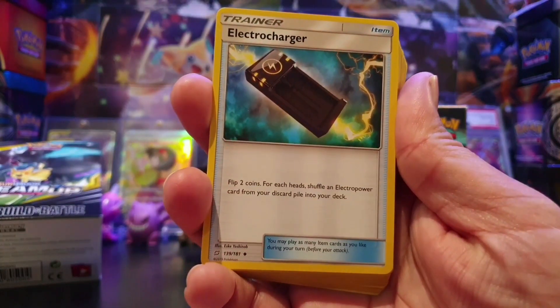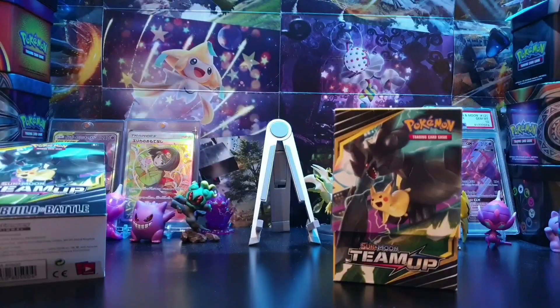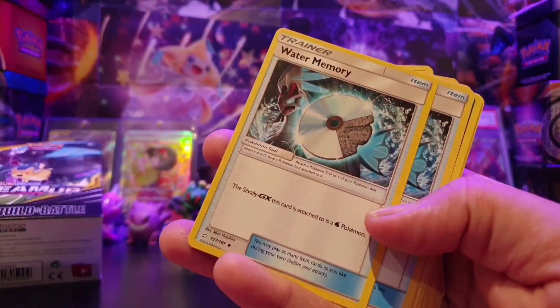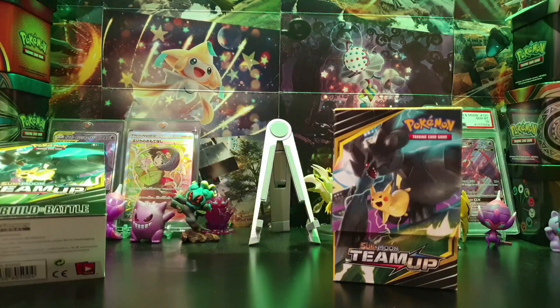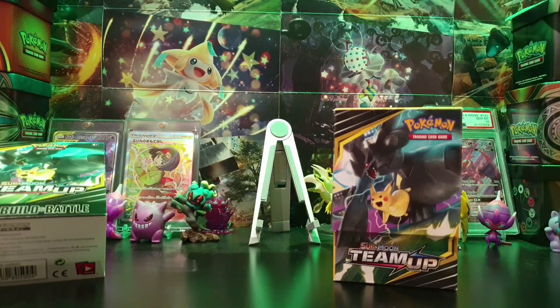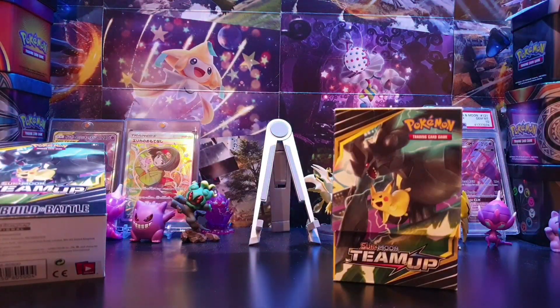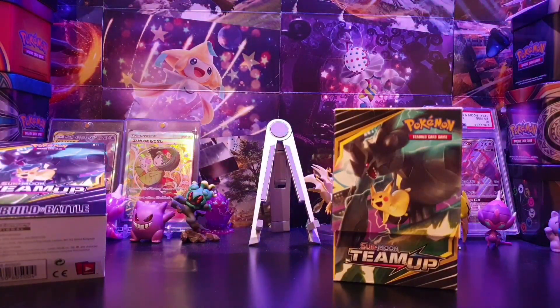There are going to be some supporters or items that require specific cards. For example, I pulled an Electro Charger but couldn't use it because it shuffles Electro Powers from your discard into your deck and I had none. Similarly, Water Memory requires Silvally-GX and there were none in my deck. Put everything you can actually play in. Then try to include 10 to 12 energy — split roughly 50/50, or adjusted based on your Pokemon's attack costs — in your 40-card deck.